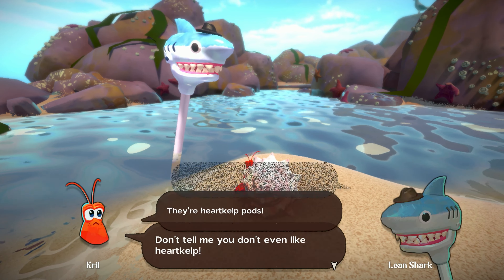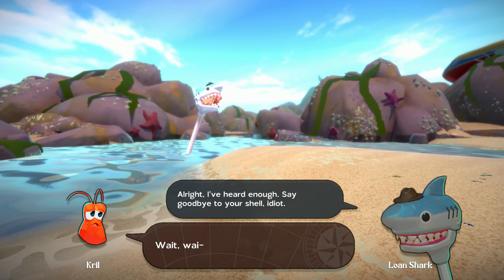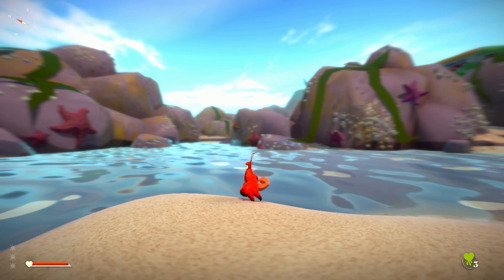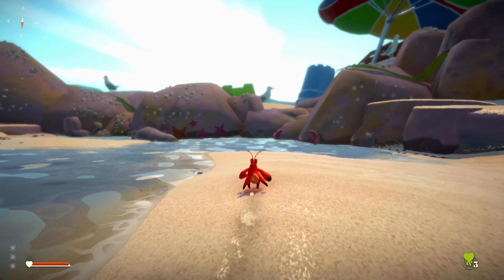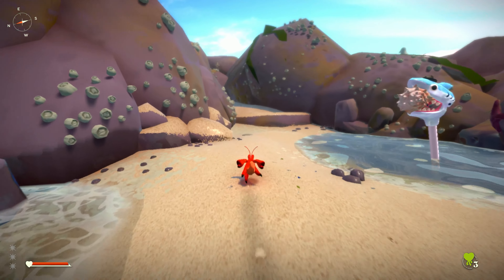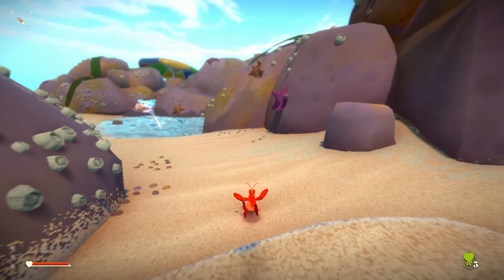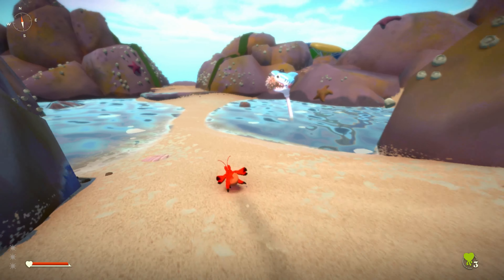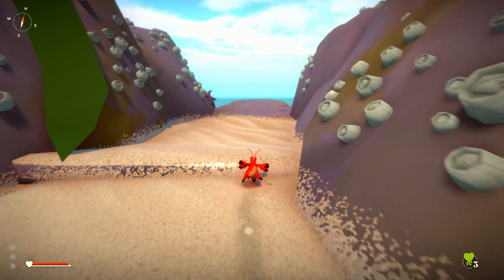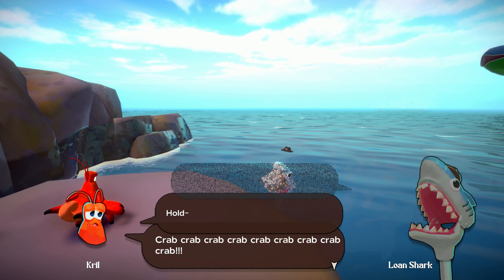You can skip the opening cutscenes by pressing the menu button. As soon as you spawn on the beach, press Y to talk to the loan shark, and then as soon as he finishes talking, turn around and move up the little hillside towards the little green stone-looking things up there. Press Y to take those — this is your stash of heart kelp. Move back down the hill and talk to the loan shark one more time. I'll be skipping through as much as I can to keep the video shorter, but please feel free to explore the game in depth and take it at your own pace.